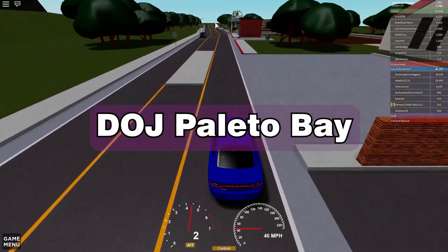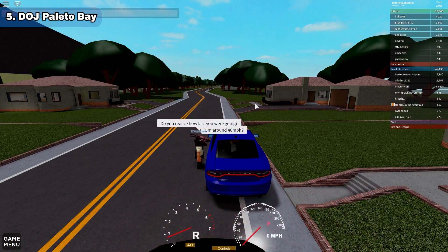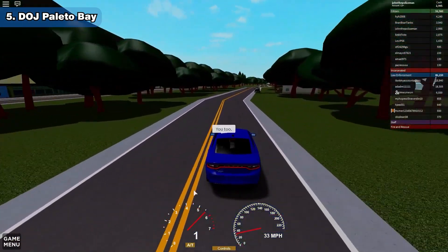DOJ Palito Bay RP. In this game, you can play as a police officer and select from two distinct uniforms. After leaving the station, numerous vehicles will spawn. After selecting your vehicle, you can begin patrolling and role-playing as a police officer. You can purchase weapons from the store or earn them by accomplishing achievements.